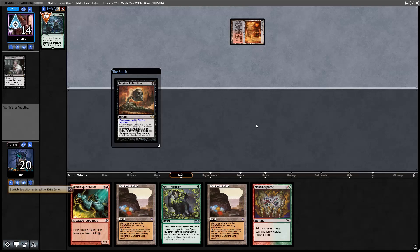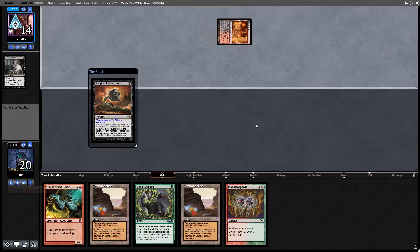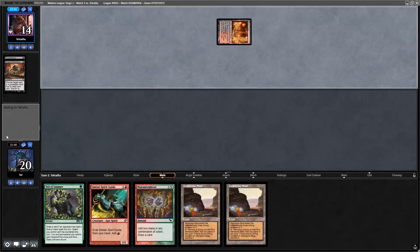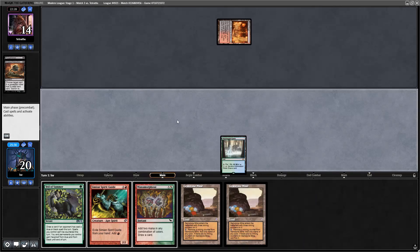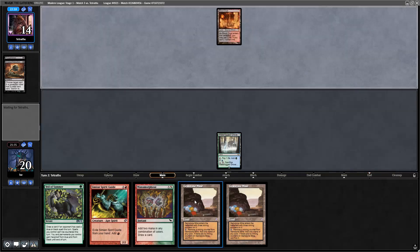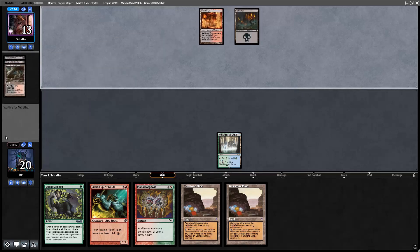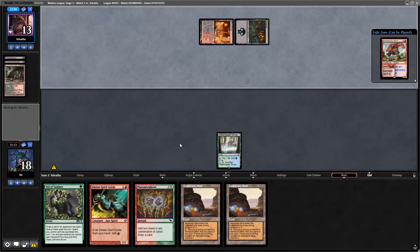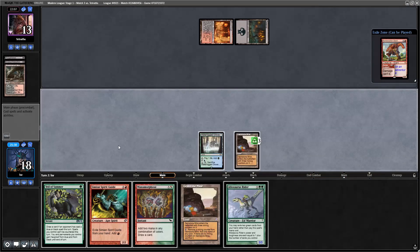They're going to Surgical Extraction me — now I don't have any Eldritch Evolutions. If I'd had an Allosaurus Rider in my opening hand I would have just lost the game on turn one. Now I can only draw Neoform and I have to find one of four Neoforms plus an Allosaurus Rider. But gotta believe in the heart of the cards — and at the end of the day I get to be on the play in game three. Stomping Ground — no hate card, let's go.